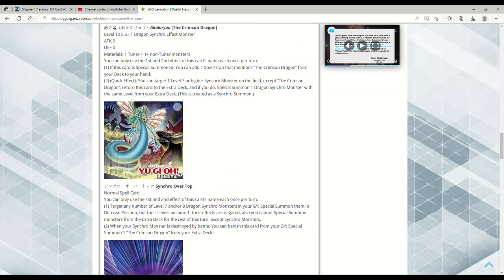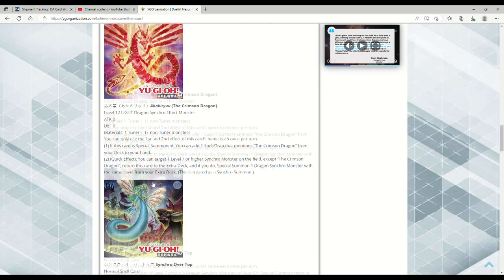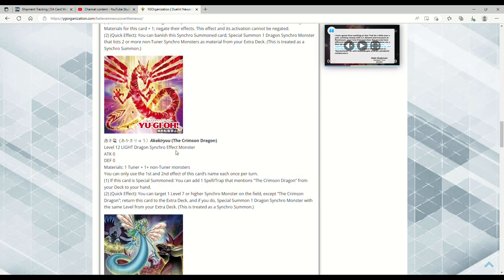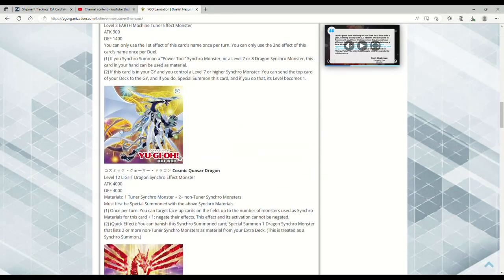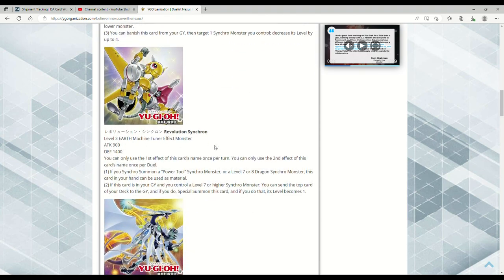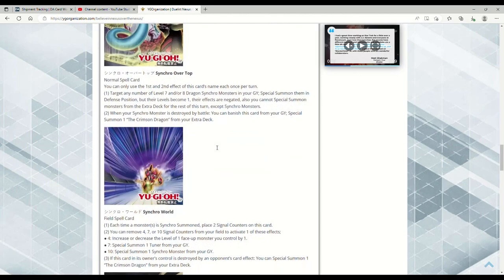The actual Crimson Dragon monster seems really good — I'm interested to see how people will mess around with it. Synchro Overtop is literally over the top — synchros getting their own Soul Charge cannot be bad. They all become Level 1 and their effects are negated, but who cares when you have a tuner on the board ready to make Cosmic Quasar. If you plan it correctly, this is basically a two-card Cosmic Quasar — you drop out the synchros, adjust their levels, summon another tuner or non-tuner, and make Cosmic Quasar. It's going to be interesting to see what people do.